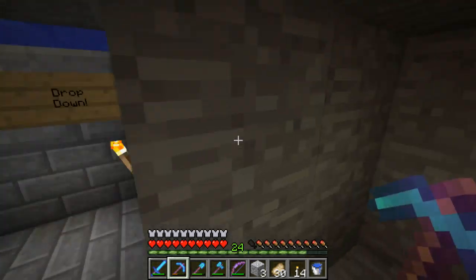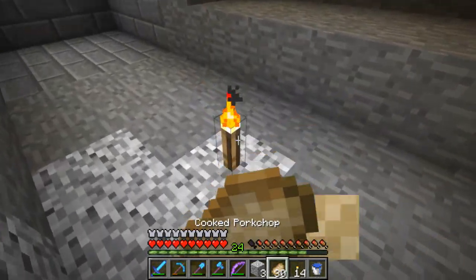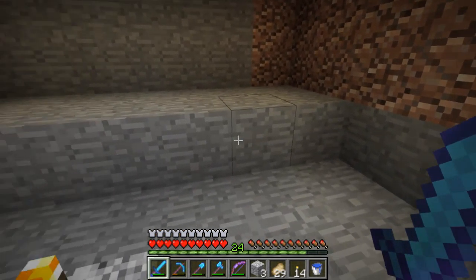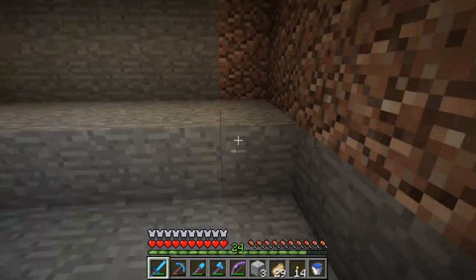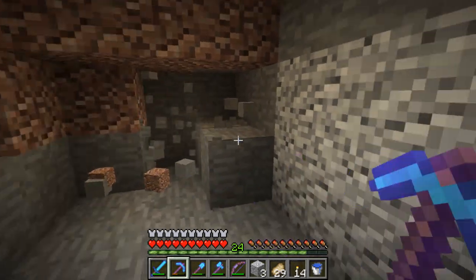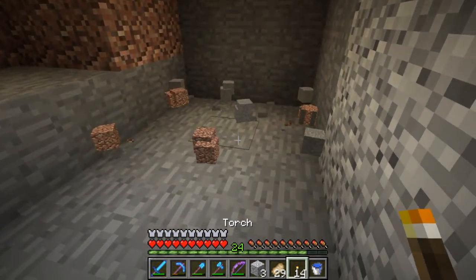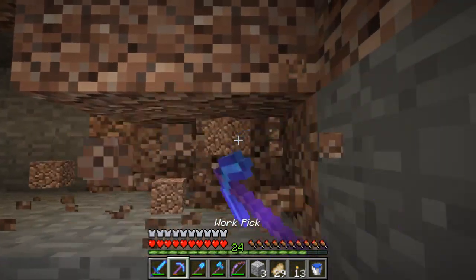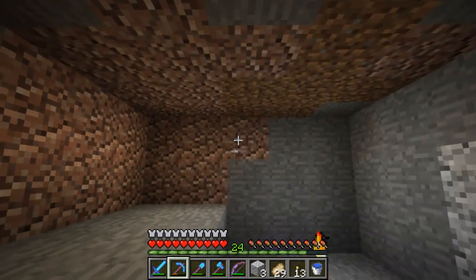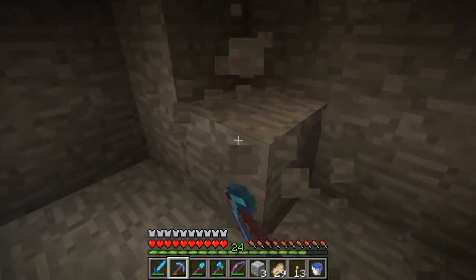I'm kind of improvising right now because I had no idea. One, two, three, four, five, six - I'm going to have one stack of stuff per row, so that's eight. It's going to go eight blocks in that direction and eight blocks in that direction, so I'll be able to have a lot of crops.